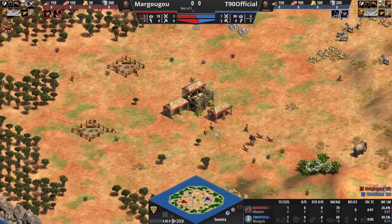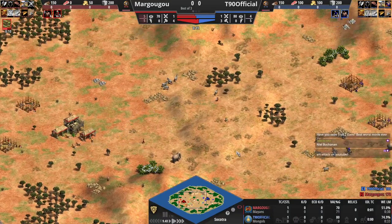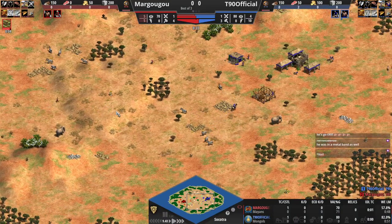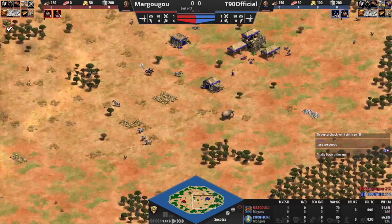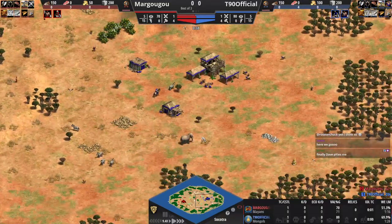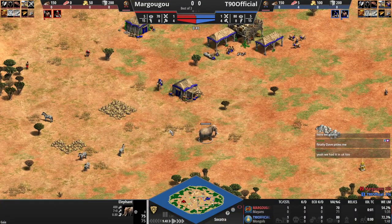Here we go, Master of Cicatra qualifier. We've got T90 Official against Margugu, and T90 is immediately trying to push the zebra — he knows what's happening here. He should probably know the eagle is going to be wandering around looking for his elephant. You only have one elephant in Cicatra, so I'm honestly surprised T90 did not go out for this right away.